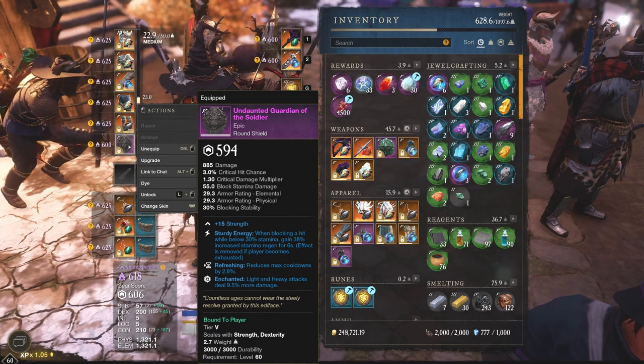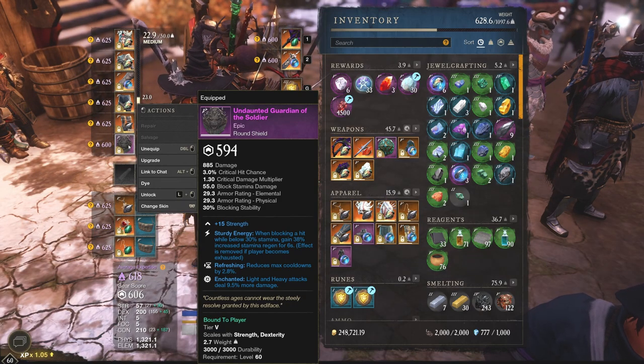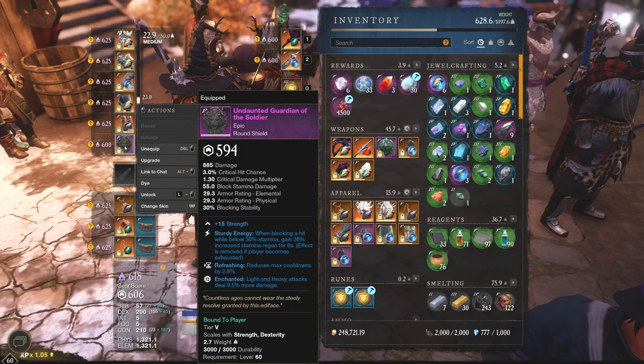The other thing I had to buy is the Round Shield — 594 gear score. We're going to just be here to test things out and showcase how easy and how strong this build really is without even having the best-in-slot pieces. Why not? Let's get right into it.